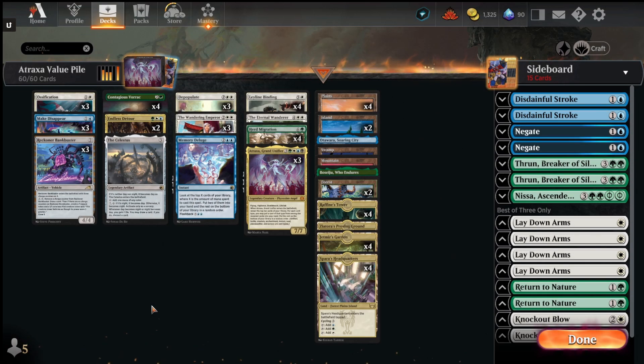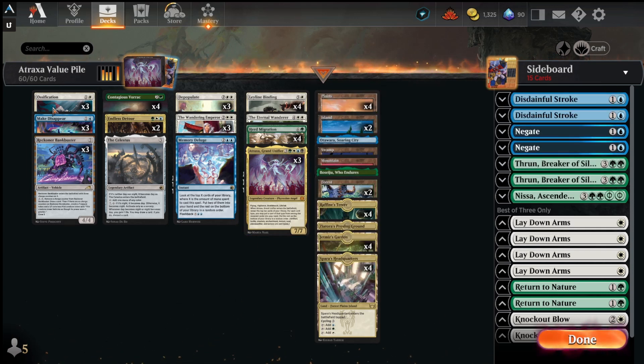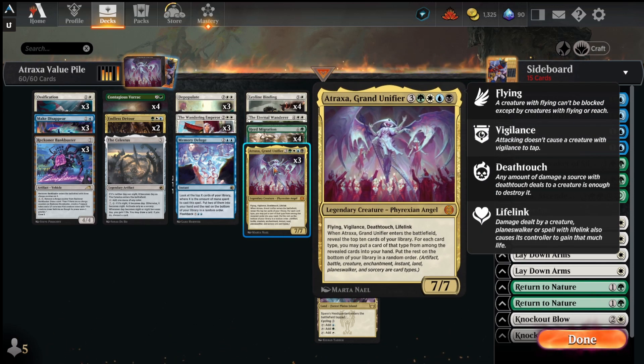Hey everybody, HollywoodPizza here and we're playing a pretty spicy decklist today. We're playing 5-color Atraxa — that's right, Atraxa Grand Unifier. It's a pretty hot card still in Standard and a lot of different formats. Usually a reanimation target, kind of a card you cheat in, but in this deck specifically we're actually playing some control elements and getting to Atraxa naturally.